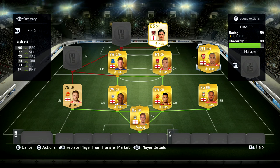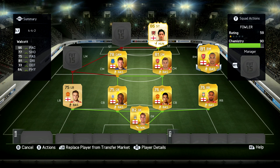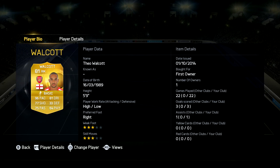In the right mid position we have Theo Walcott — 81 rated, 96 pace, 81 dribbling, 77 shooting, 75 passing and 64 physical stats. 3-star skills, 3-star weak foot, high-low work rates, 5'9. This guy's an absolute animal and I've heard he plays as a striker very well, so I will be doing a squad builder with him as a striker very soon. In this team he was very effective although he only scored 3 goals, but the amount of chances he created just from cutting open a defence with LTRT, head-down dribbling — he was just insane.